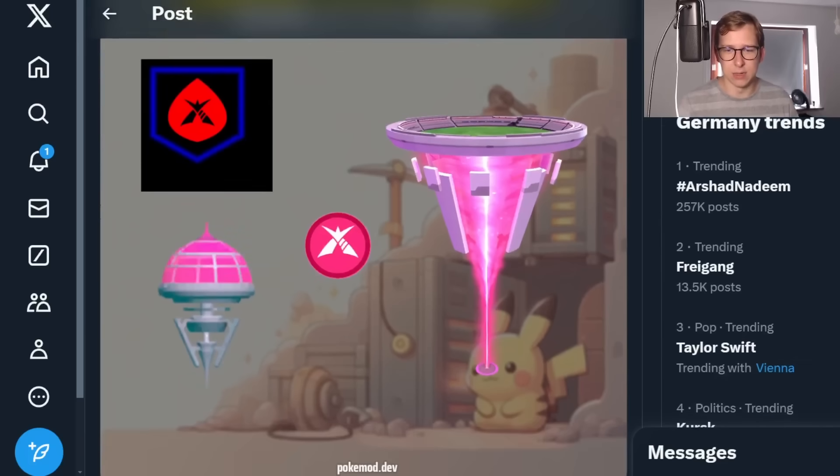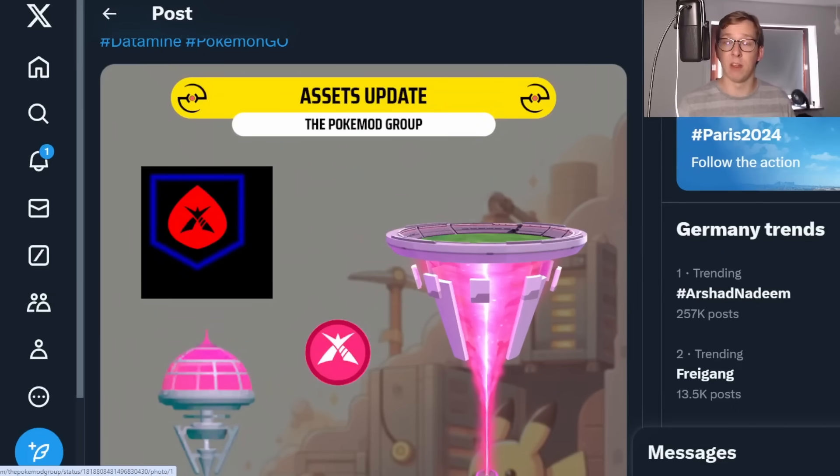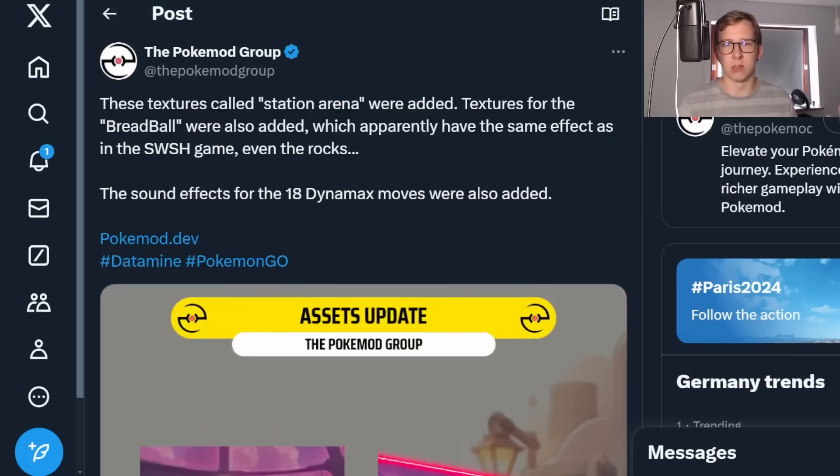Those are going to be the stations that you see here on the right side. The question is: is it going to be like a gym, is it going to be something that appears on a Pokestop, or is it going to be an entirely new thing on the map? In Sword and Shield, you have specific Dynamax dens in specific spots on the map. We don't know yet if those are going to be on top of a gym, on top of Pokestops, or there all the time. I would imagine they're going to be there the entire time.